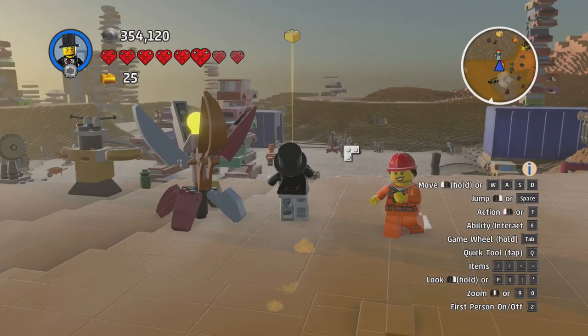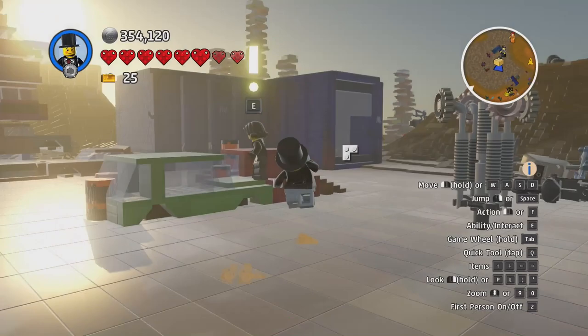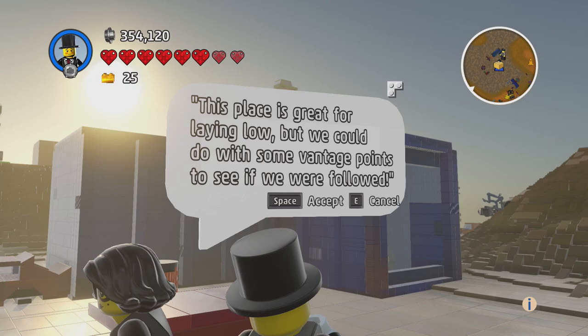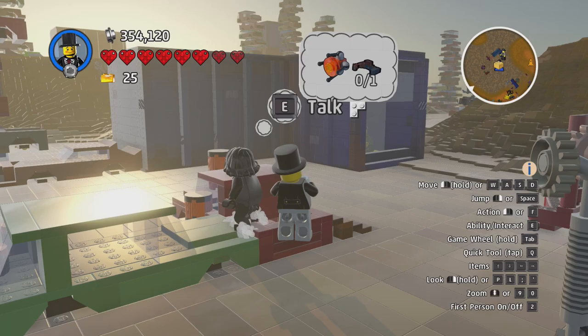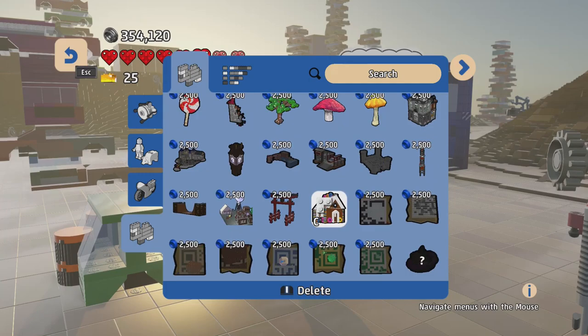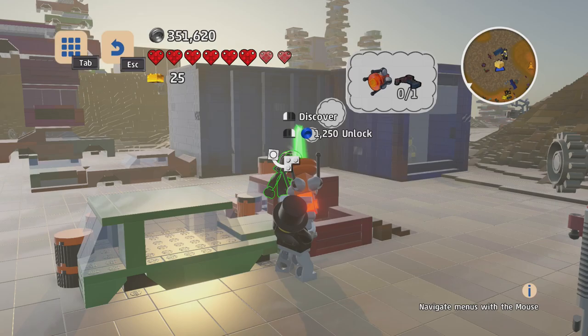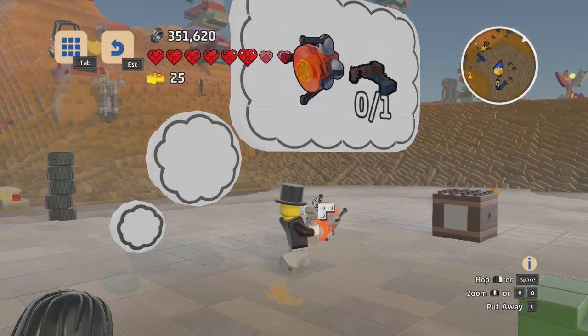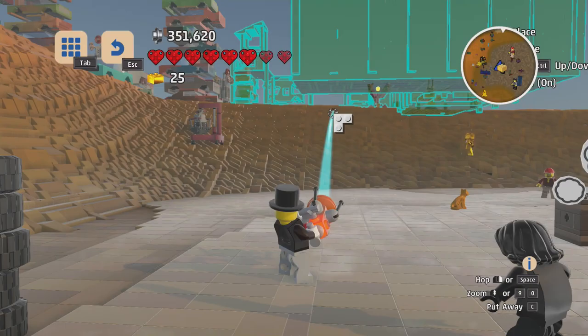A quest to save someone. They want vantage points to see if they were followed. I have the jewel thieves hideaway — let's go put it somewhere. This thing is huge, it's massive. Where am I supposed to put this thing? Let me launch it way over here.